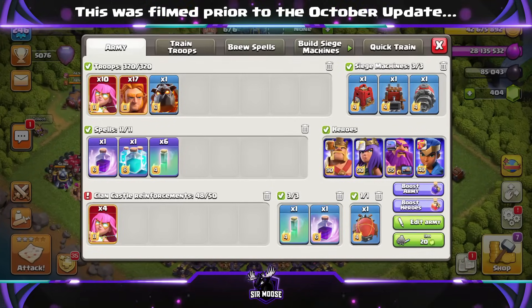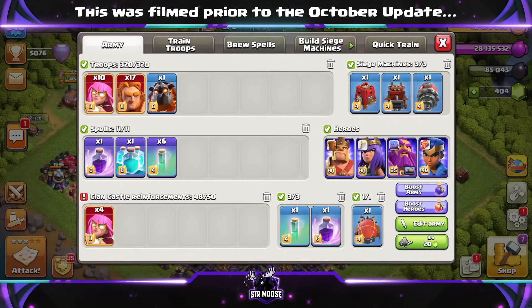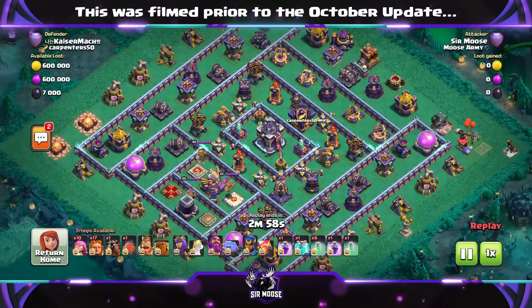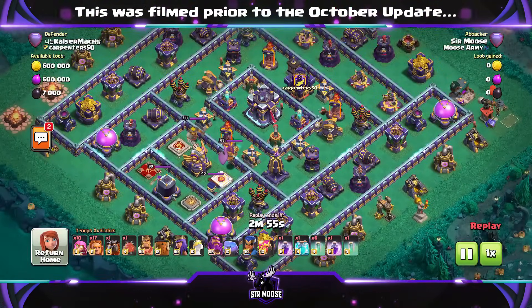Spells are gonna be 2 Rage, a Clone, and 7 Invisibility Spells, with 4 Super Archers inside the Battle Blimp. So here we go guys. I think this was from a War or Clan War League — I think War.